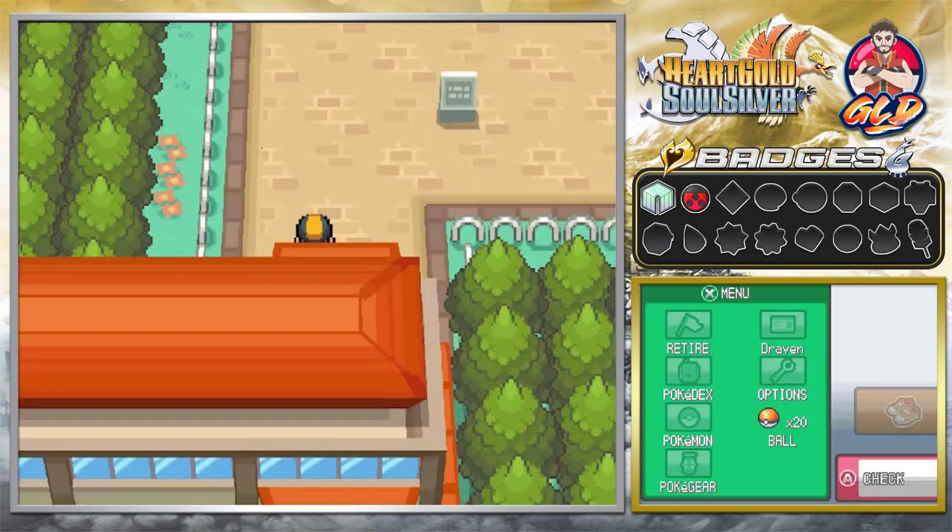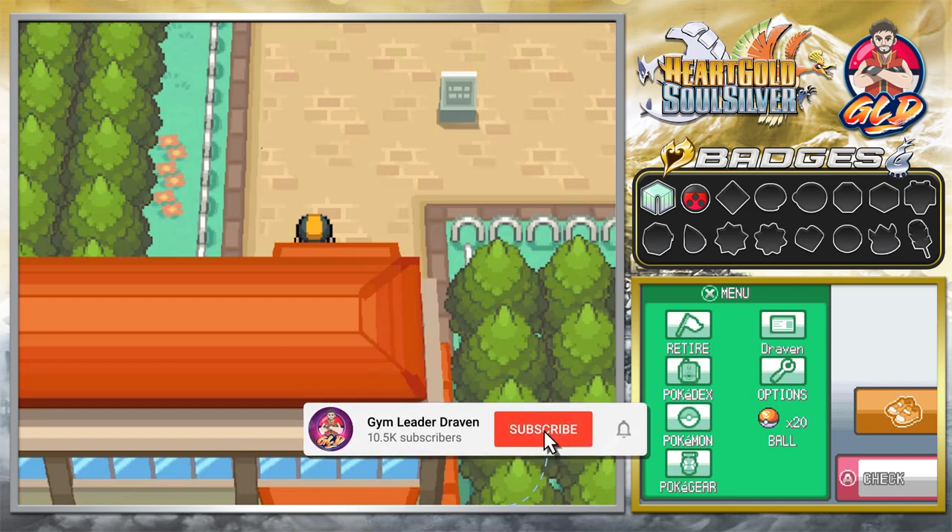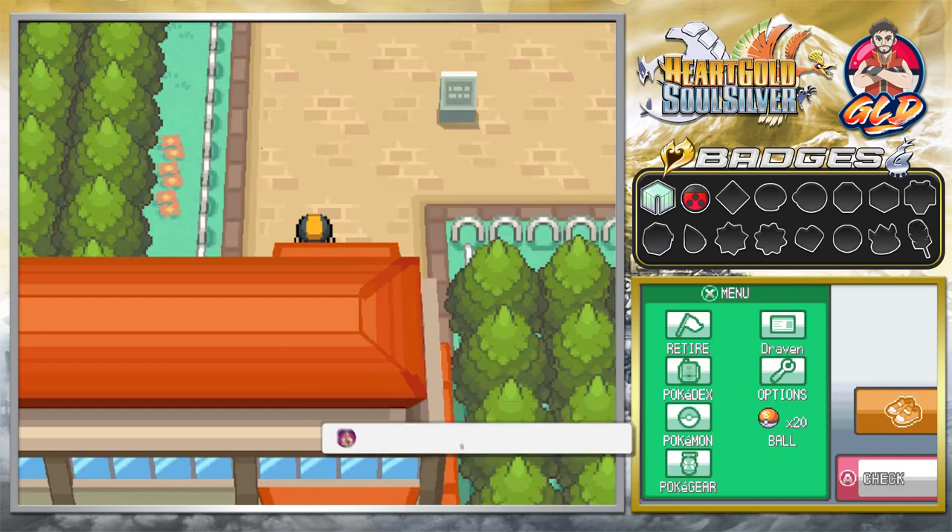Okay, so here we are guys. One of the biggest things in the National Park during the Bug Catching Contest is the specific Pokemon you can find. Some Pokemon you can find are Caterpie, Kakuna, Metapod, Weedle, Sunkern, Pidgey, Hoot-Hoot, and all that. Headbutting, you can get Exeggcute, Hoot-Hoot, Ladyba, Pineco, and Spinarak. In the tall grass, some Pokemon you can actually find are Beedrill, Butterfree, Caterpie, Kakuna, Metapod, Paras, Pinsir, Scyther, Venonat, and Weedle.